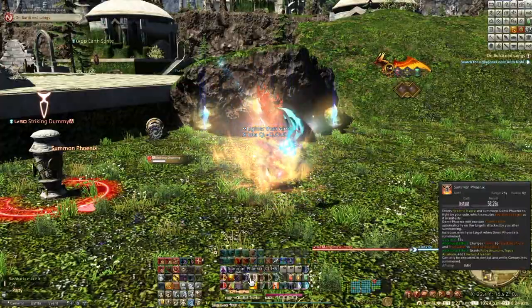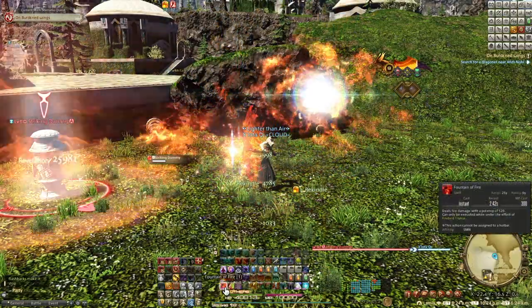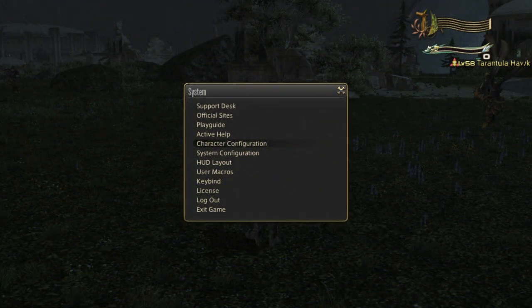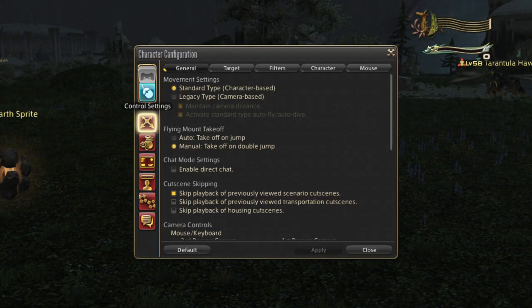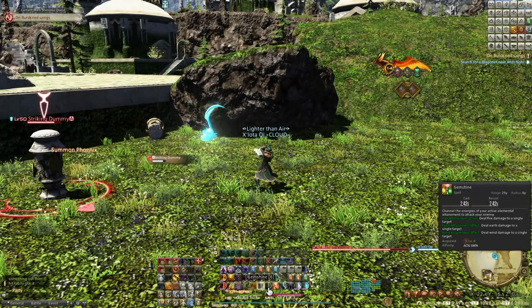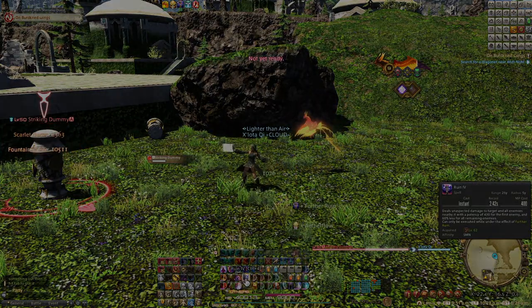As a side note, if you still find the spell effects to be too distracting, let me point out the battle effects settings. These are found in the character configuration in the control settings section under the character tab. This not only reduces visual effects, but also sound effects, which can be very helpful in large groups.